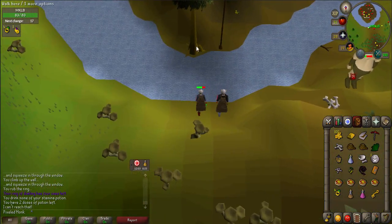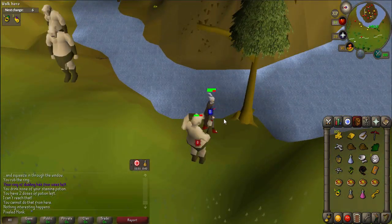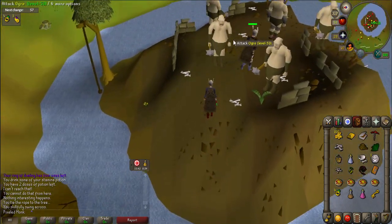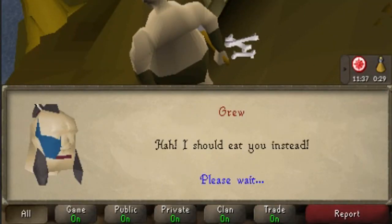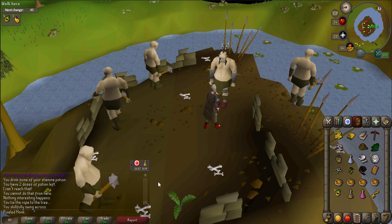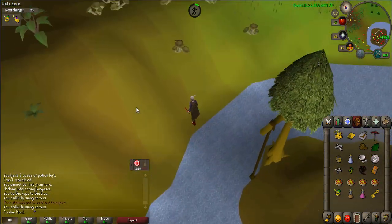Walk directly south to an island, but be careful as ogres may attack you. Use one of your ropes on the long branch of the tree — not the tree itself — on the western shore to cross; you will lose the rope. When across, pick up a Jangerberry if you need it. Talk to Gru and answer 'Don't eat me, I can help you.' He will tell you to knock the teeth out of an enemy, so make sure you have at least one empty inventory space. Leave the island using the rope swing on the northern shore.